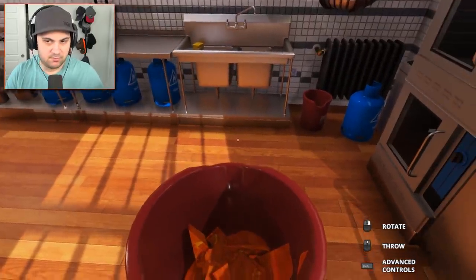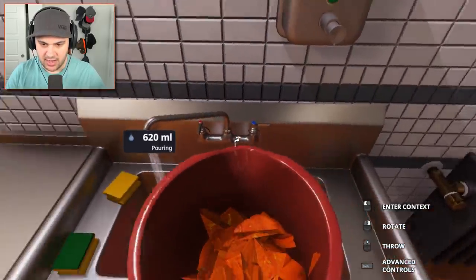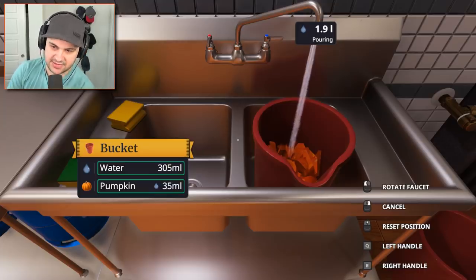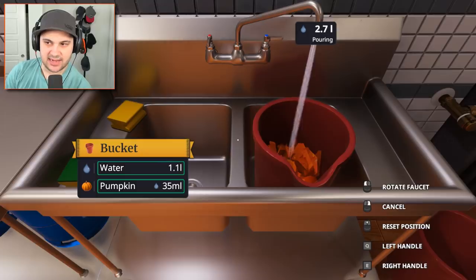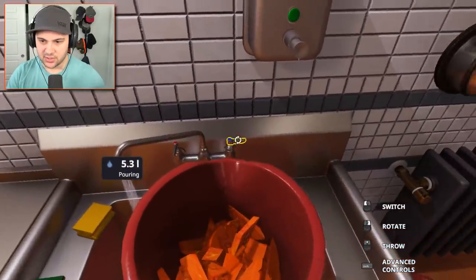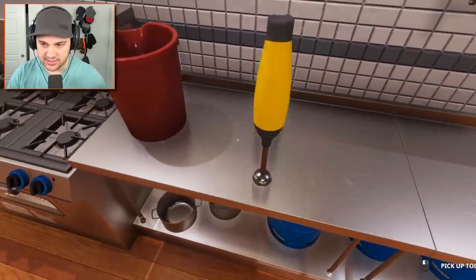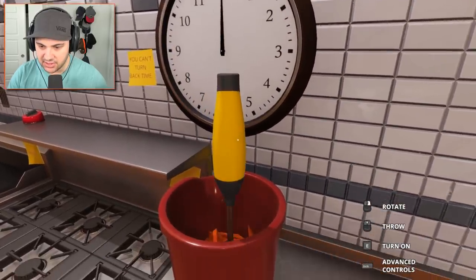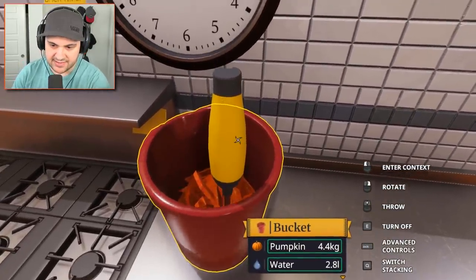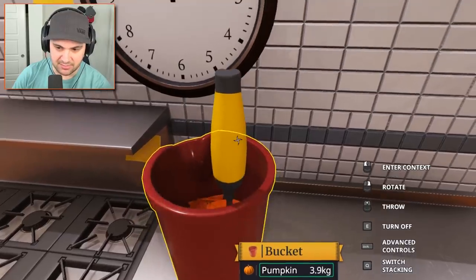We got a bunch of pumpkin bits in this bucket. I think we need to add some water and make a bit of a slurry. Rotate the faucet - fill that guy up. Now we got pumpkin and water. 2.5 liters of water - sure, let's go with that. Turn off the water. Check this out - I got this hand blender right here, this thing's got all the power we could ever imagine. Put this guy in, turn it on, let's blend all those pumpkin bits together. We're getting like a pumpkin mash here - something's happening, maybe.